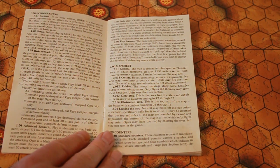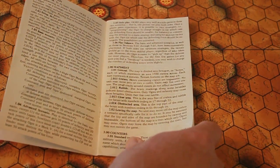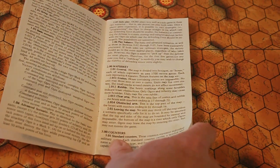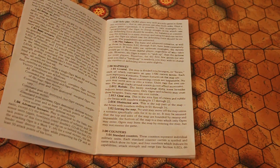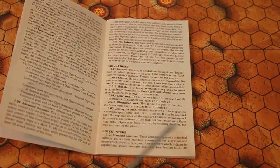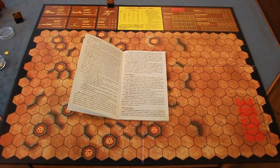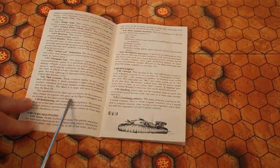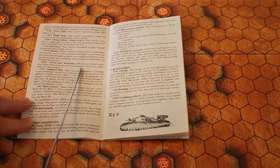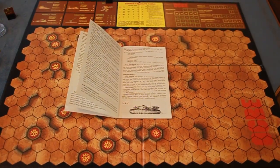Regarding the map sheet: the top and bottom sides of the map are bordered by swamp and are impassable. The bottom is a river that only Ogres may enter. The map also shows counters and stats for the different tank types.